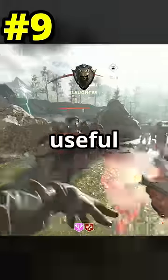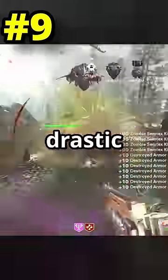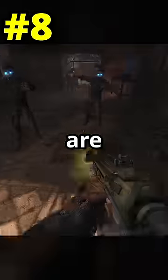Number 9 is Elemental Pop — useful enough but isn't really that drastic. Next is Vulture Aid, its three different abilities are quite good.